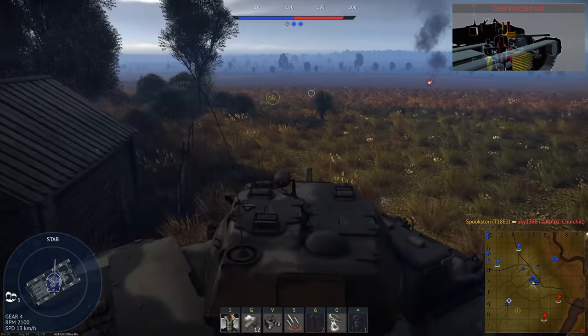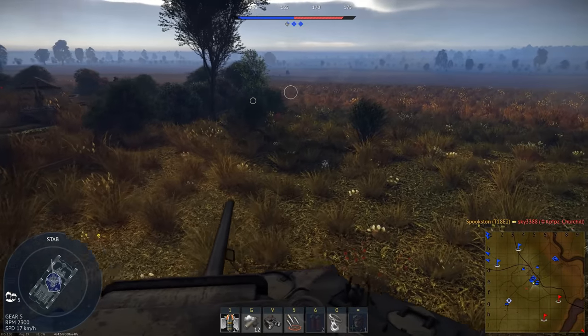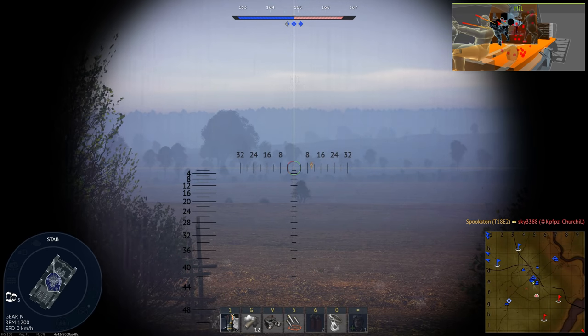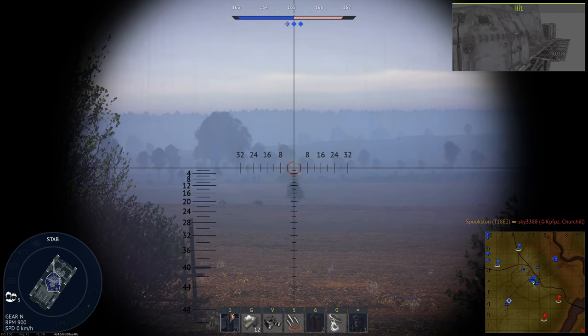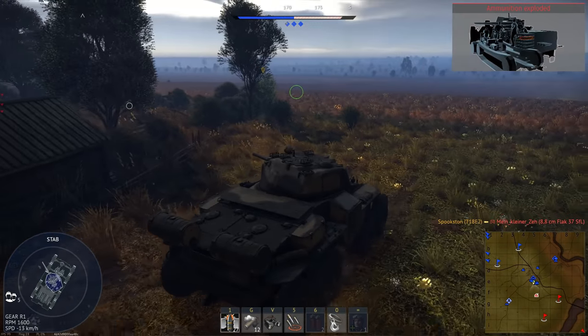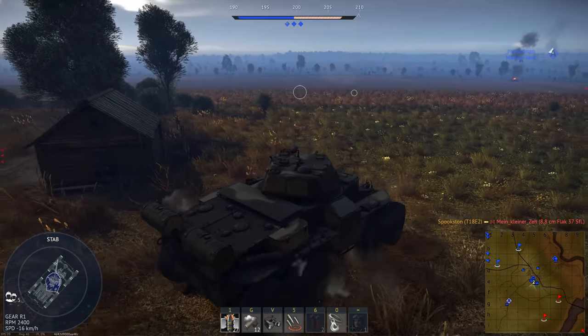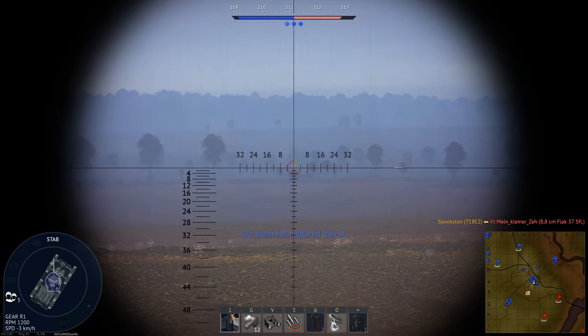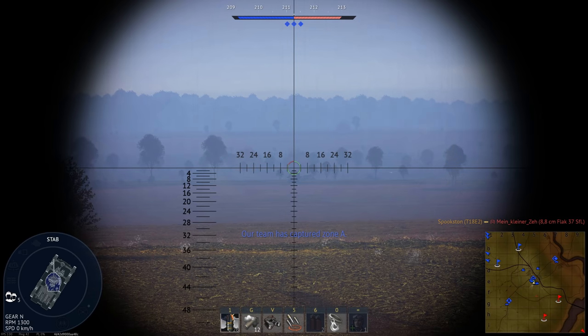Components are now more likely to stop rounds as well. On the T64A, for example, the driver's periscope can now eat entire Sabot rounds. One thing I haven't seen people talking about is how volumetric shells are more likely to get caught by odd hitboxes. You know how annoying it is to pop around the edge of a building or boulder only for the hitbox to extend like a foot past the actual object, blocking your shot? With volumetric shells, it's been happening a lot more often.